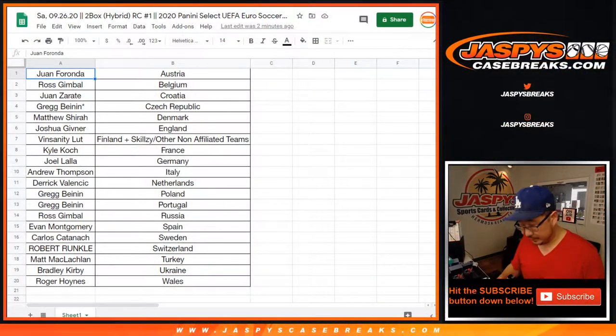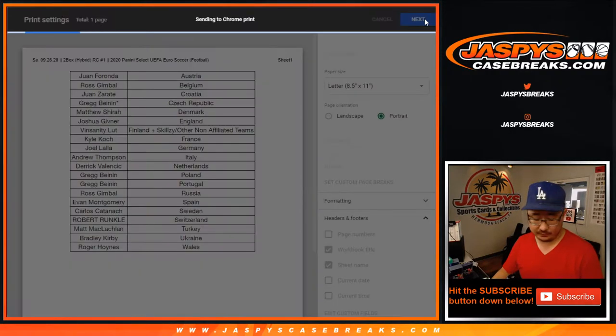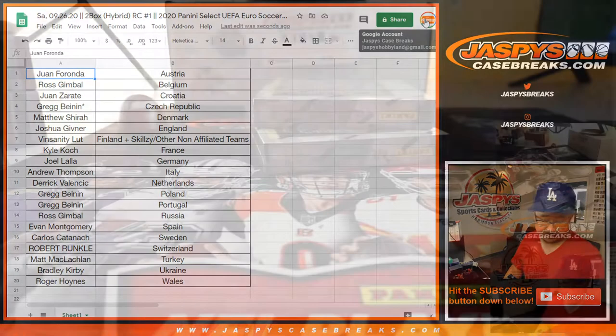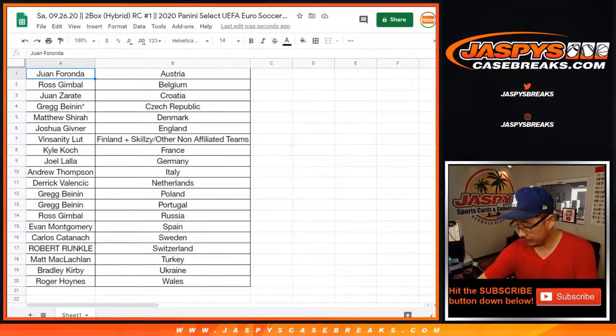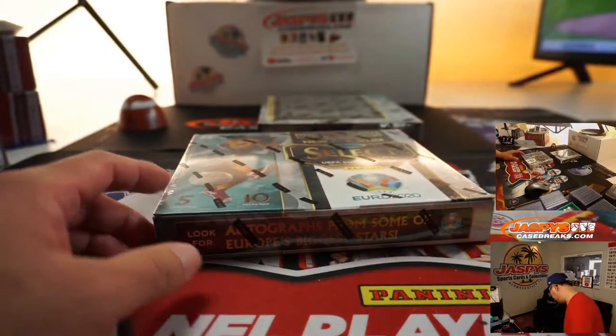I'll flip back to the screen right here. Maybe not. Trade window closed. Let's rip. I didn't change screens — that's the mascot, by the way. Oh, no paper. Come on.